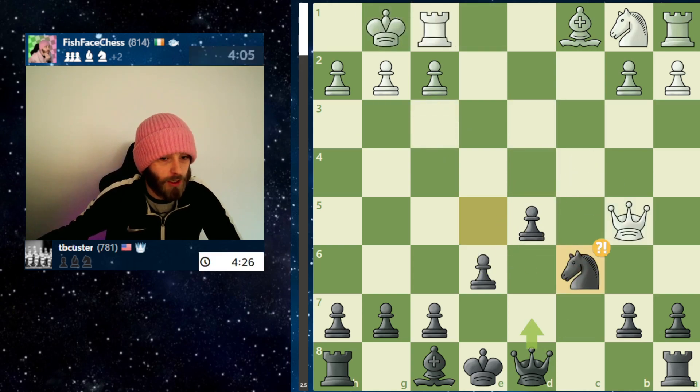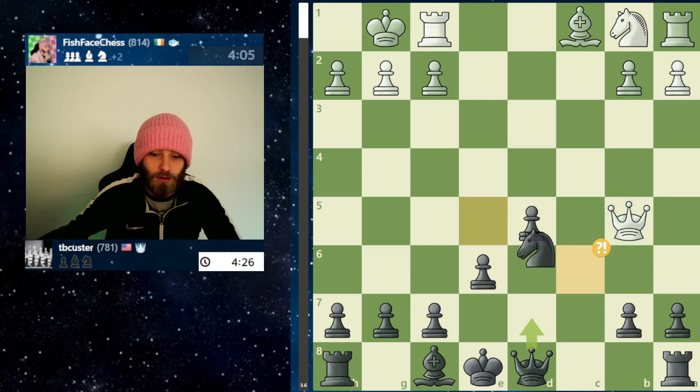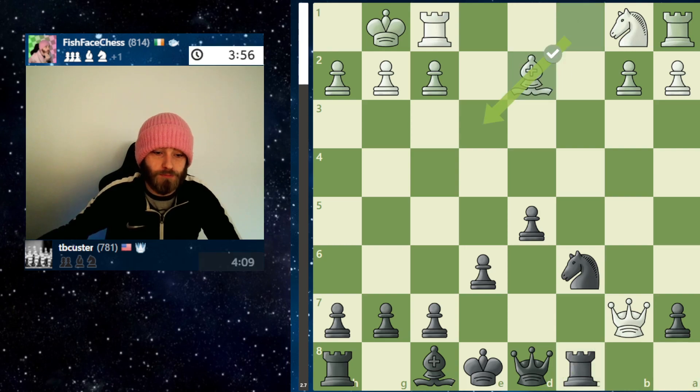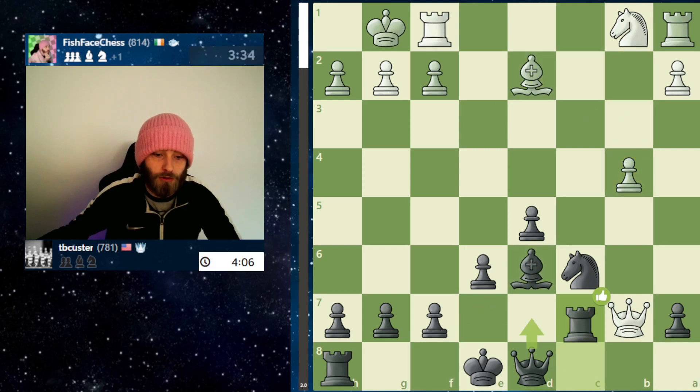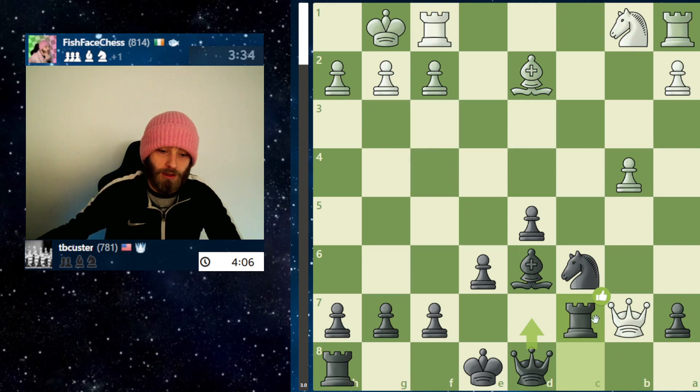We fell back, we won the extra pawn. Here it wanted to trade off Queens, so it defended this pawn — understandable. And again, it wanted another trade of Queens. As I said when I was talking about it, this is a big weakness, especially without the Knight here that we've traded off. He's got a lot going on here and is clearly trying to set up some type of attack, to start pushing.